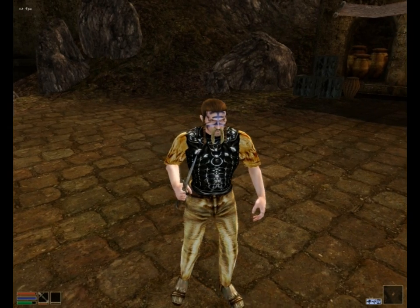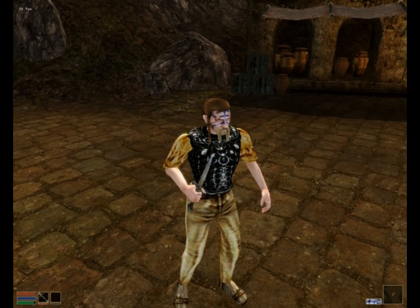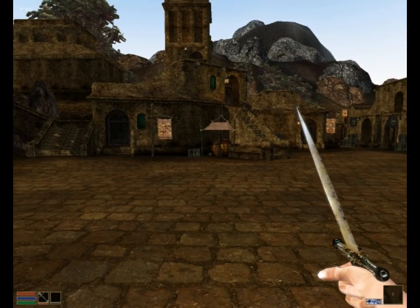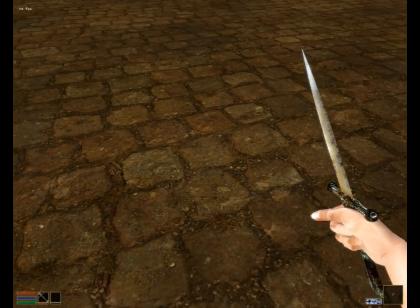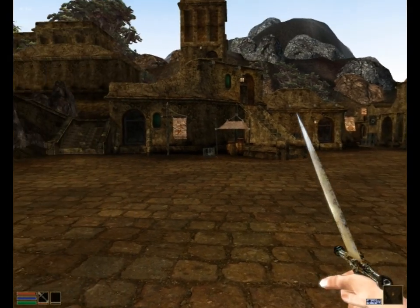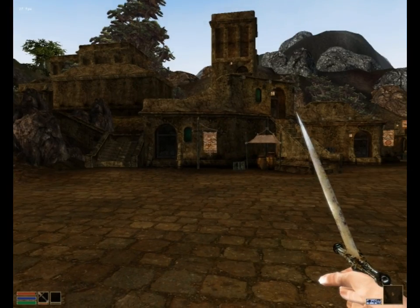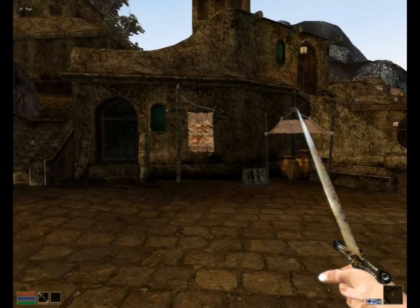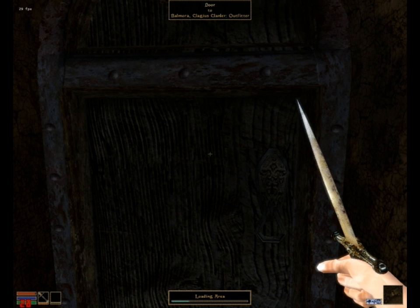This is how Morrowind looks with the newly released overhaul. The graphics have been overhauled — look at the tiles on the floor, much more detailed. My knife looks more detailed, and the buildings have been redecorated. Let's do the same thing as in the first half of the video and go into the shop.